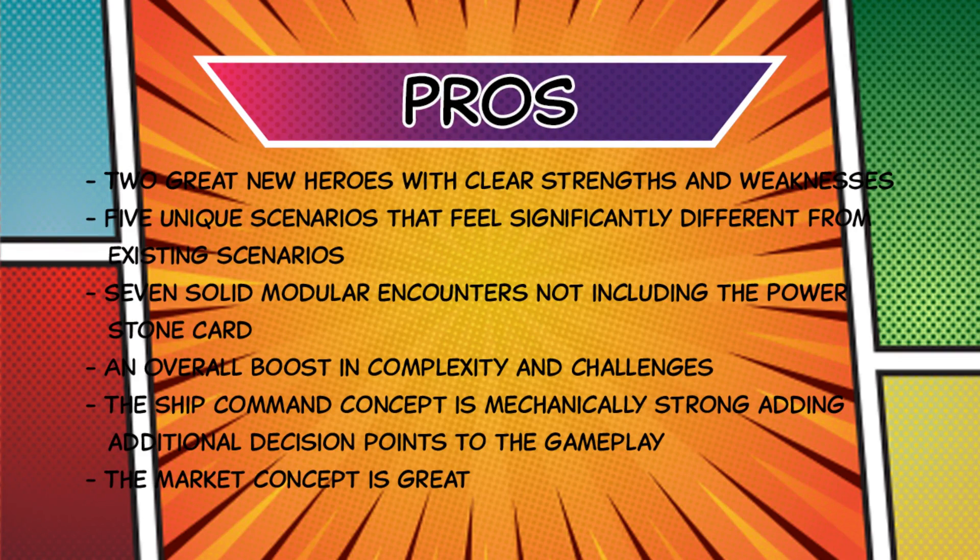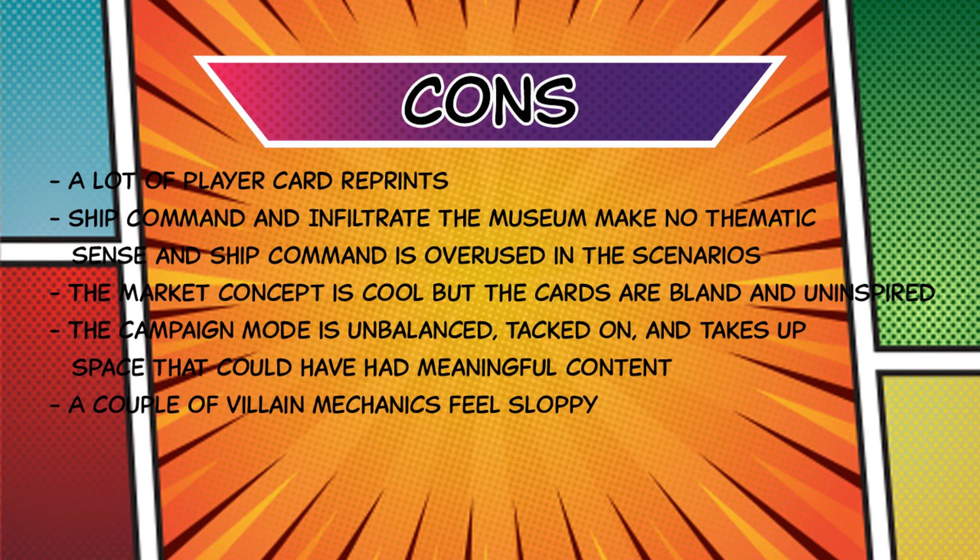To recap, the pros: the box has two great new heroes with clear strengths and weaknesses; five unique scenarios that feel significantly different from existing scenarios; seven solid modular encounter sets; an overall boost in complexity and challenge; the ship command concept is mechanically strong, adding additional decision points to gameplay; and the market concept is pretty great. The cons: a lot of player card reprints; ship command and Infiltrate the Museum make no thematic sense, and ship command is overused; the market cards are bland and uninspired; the campaign mode is unbalanced, tacked on, and takes up space that could have had meaningful content; and a couple of villain mechanics feel sloppy.